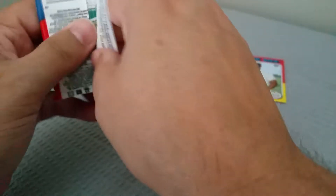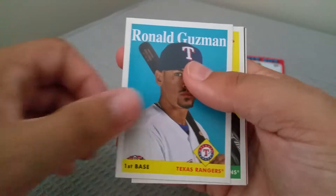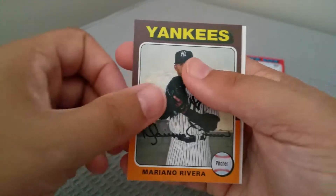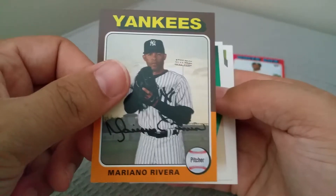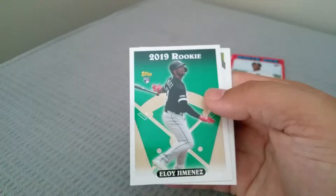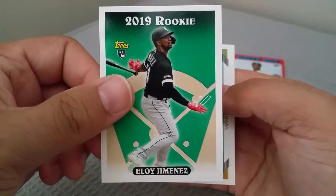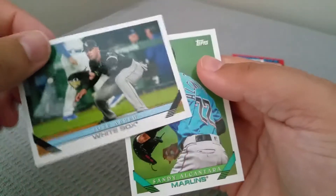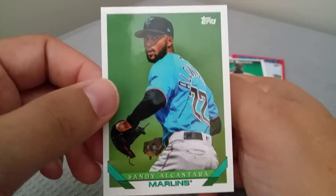Let's see if we can pull something out of the last pack. Starling Marte, Ronald Guzman, Corey Kluber. Roger Maris. Mariano Rivera. Here's an Eloy on the Topps rookie card - that Topps rookie design is pretty cool. Jose Abreu, and finishing us off is Sandy Alcantara.